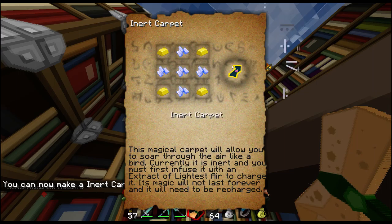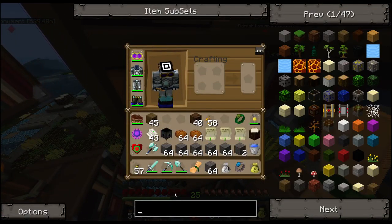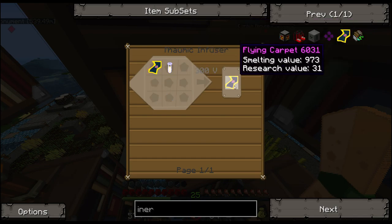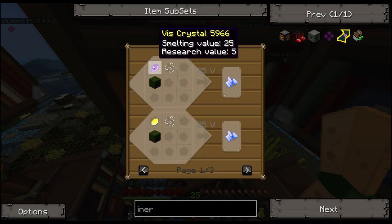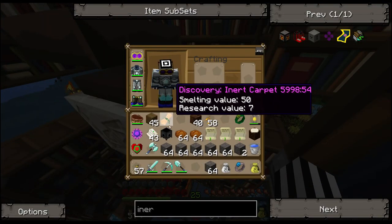That's on and the furnace has turned off — it's showing the signal but not actually cooking, so no fire. It does seem like it transmits to the sides but not below. A carpet discovery! Enchanted fabric and four gold ingot — you can soar through the air like a bird, but you need to infuse it with an extract of lightest air to charge it, and it will need to be recharged. I wonder if the recharge can be done in your alchemy bag. I might make this just to test that out.